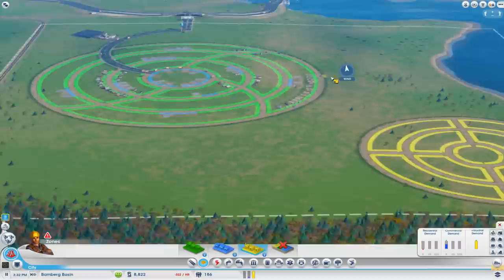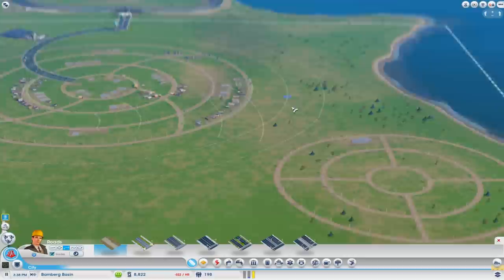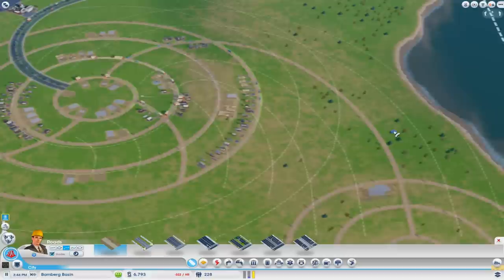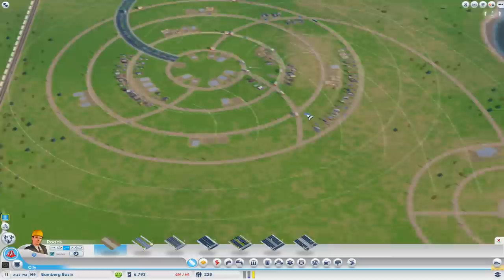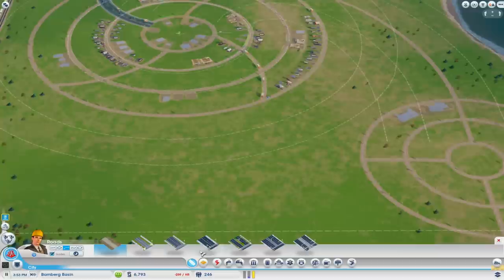Now we need to link up this and that, so we'll have a nice curvy road. Maybe we'll have the industry separate? No, we want people to get to their jobs there, so this road will come out - that works quite nicely. That connects lovely. This one we'll have to upgrade to an avenue actually. I'll have to wait though.